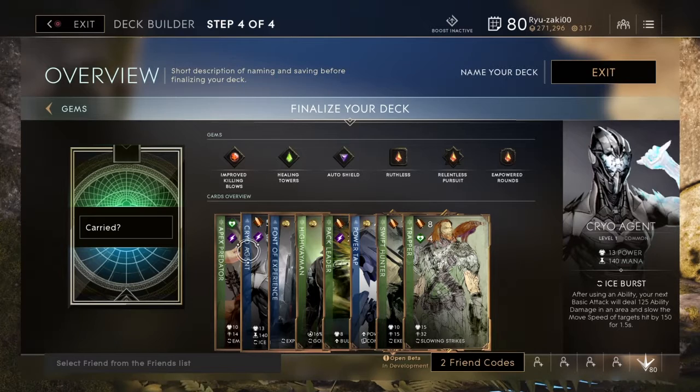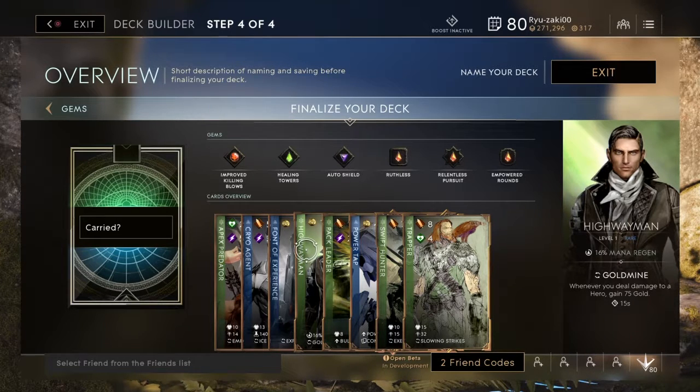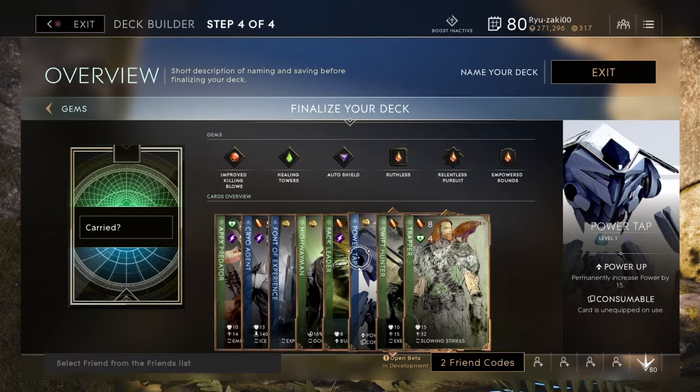Font of Experience is there for early game experience every 10 seconds. Highwayman is an option as well — whenever you deal damage to an enemy hero every 15 seconds, you'll gain 75 gold. We also have Impact Leader, a really good growth card: for 30 seconds an enemy you mark will have all allied minions attack them. It gives you 8 power and it's very cheap — about 1 agility and 2 intellect, so fairly cheap, available after 3,000 gold. You can really gain the upper hand on somebody early game, especially as Sparrow with those relentless stacks building fast.